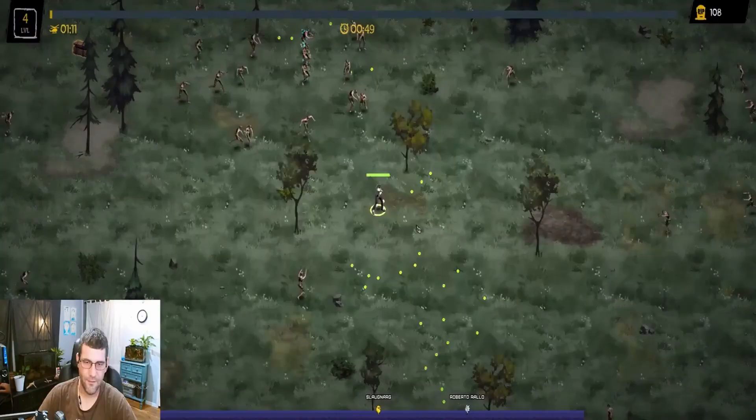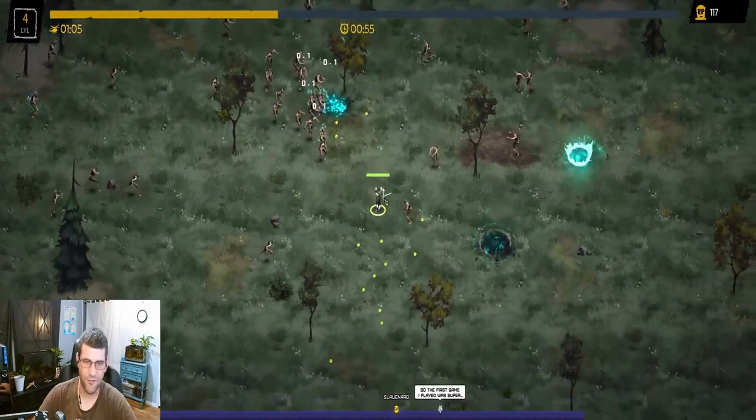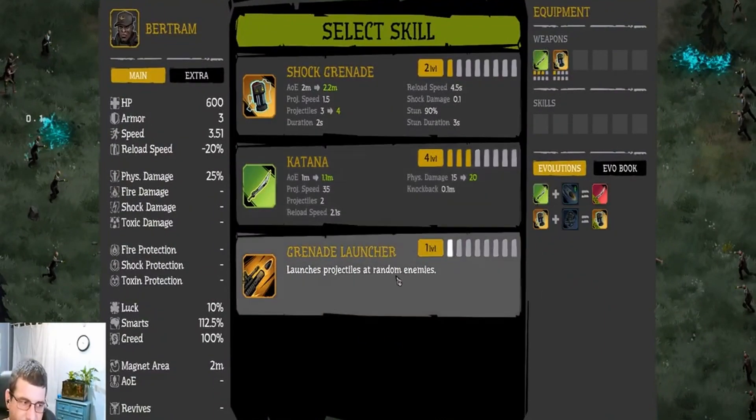Pick up this XP. Let's upgrade our katana some more. Try to max level at least one thing to see what the evolution is on it. And we won't wait so long to evac — we'll try to get to the evac. We'll slowly skip the first one but we'll take the second one. I think I'll skip the grenade launcher for now.